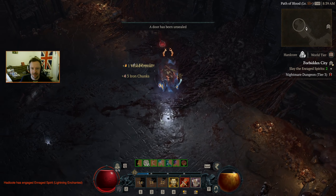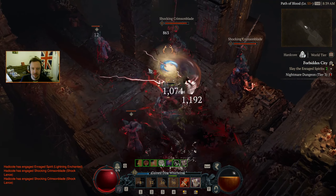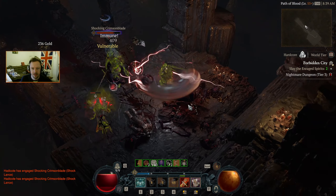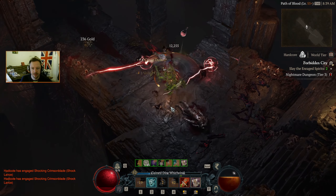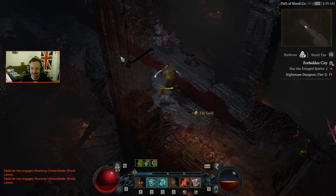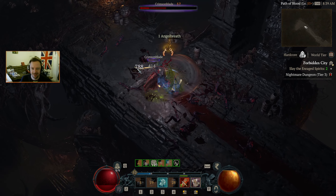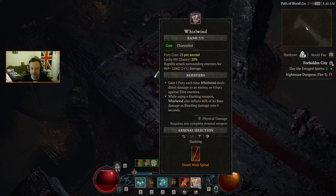Maybe there's no one in this one. We need to slay some Enraged Spirits, which means finding some Enraged Spirits — I don't have enough Fury. That is the first one. I think we just did 15,000 in Thorns Damage. Constant Poison Damage from everything — that's gonna get old quickly.